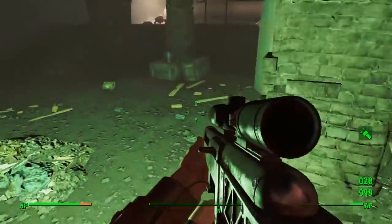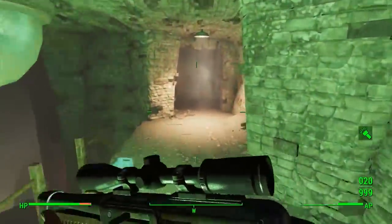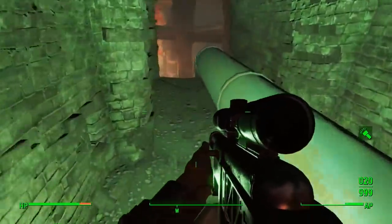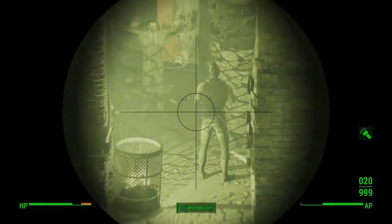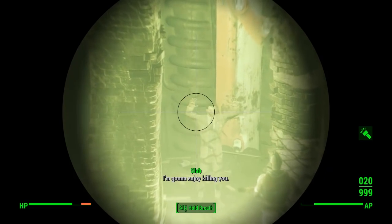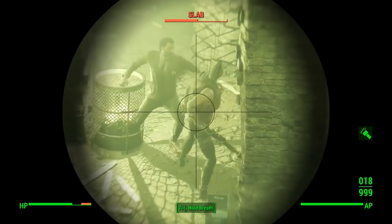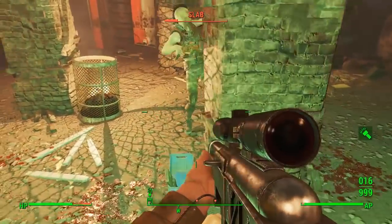We're going to be meeting Pickman himself in a second, where he'll be confronted by a load of raiders that you've got to kill. You can kill Pickman as well if you want, but I recommend not because he'll give you a safe key. So there you go — people are trying to kill him, and it's your job to shoot back.